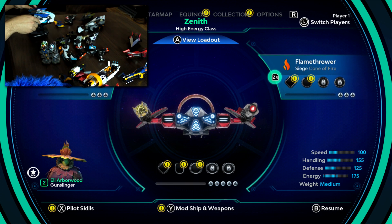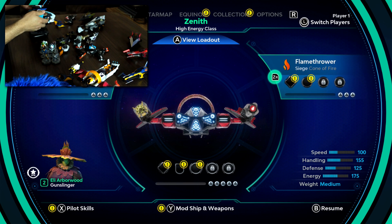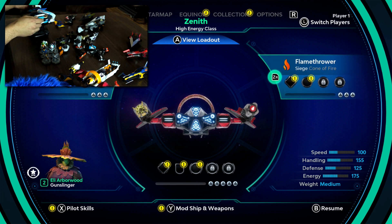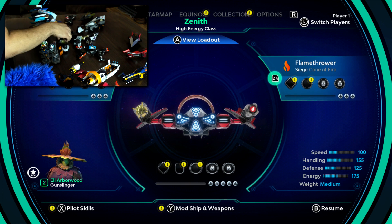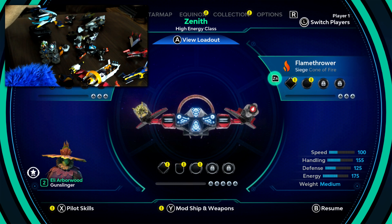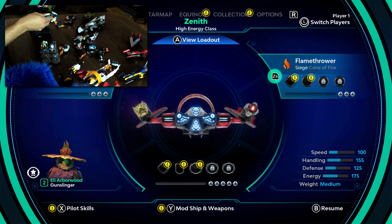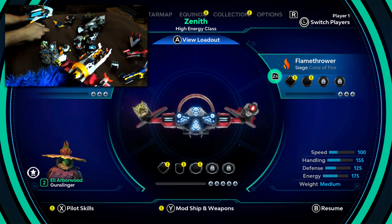You know what? Let's up my game here a little bit. How about we throw on these bad boys? Let's slap them on. There we go — now we're sitting pretty. This is a rule even in real life: the more wings on your ship, the better it flies. And definitely not just the heavier it gets.